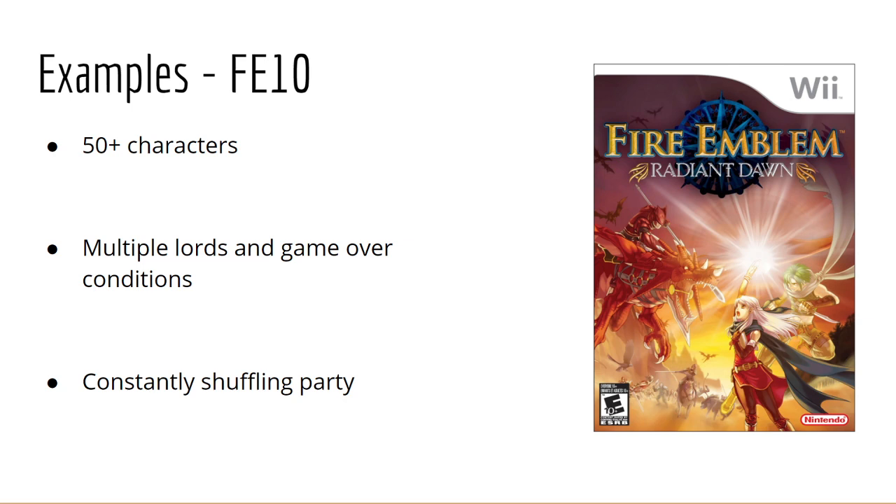With the party constantly shuffling around in FE10, you could accidentally screw yourself over — say, putting certain items on Tormod before he left for most of the game, or having one party expect characters from another group who died earlier. A map designed for 10 units might only have 7 because three units who were supposed to join this group died earlier. The shuffling party can cause real problems. It's certainly not the worst game for Iron Man, but it does things that make it less conducive to this mode.